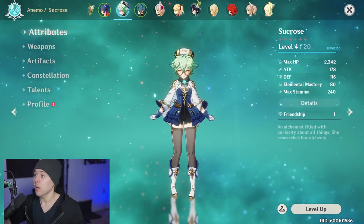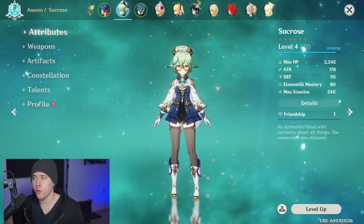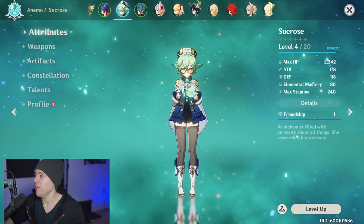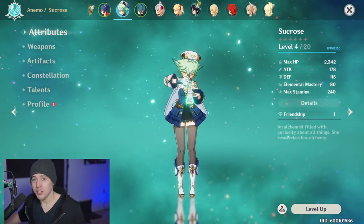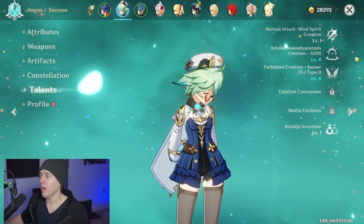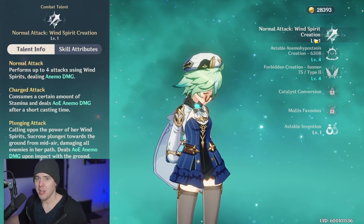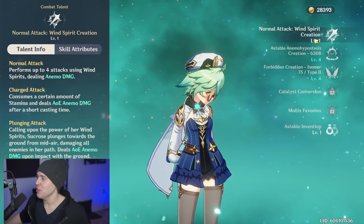None of the stuff you need has anything to do with her constellations. Her constellations can help you do it more often, but everything you need is free-to-play friendly and very accessible — it only comes from the passives you gain from your ascension levels. Let's talk about her base talents. She's got her base attack, anemo damage, all that good stuff. She's an anemo character, and you probably already know what sort of artifacts she's going to be using.